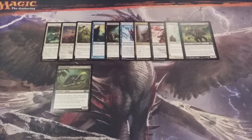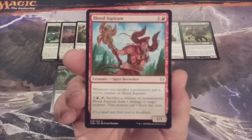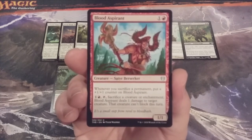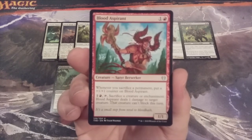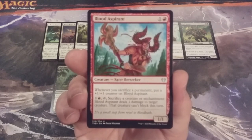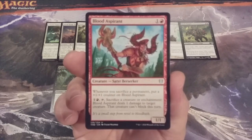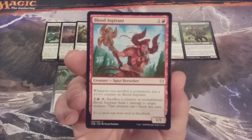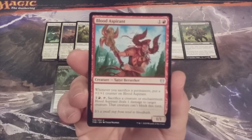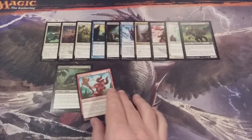Number twelve: Blood Aspirant, our first mono-red creature — a 1-1 Satyr Berserker. Whenever we sacrifice a permanent, put a plus one plus one counter on Blood Aspirant. We can also tap one and a red and tap Blood Aspirant to sacrifice a creature or enchantment, dealing one damage to target creature, and that creature can't block this turn. Make sure your basic land deck has red so you can activate Blood Aspirant's activated ability.